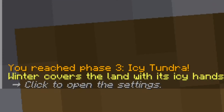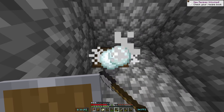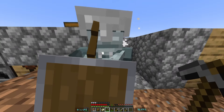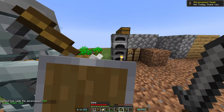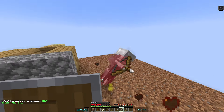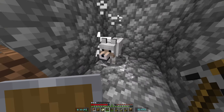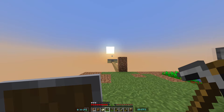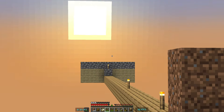We're getting another upgrade — level phase three: icy tundra. We can get a bunch of snowballs like this. Oh shoot — I got them to fight each other. Yo, we got a wolf! It seems to be becoming night now. Hopefully that mob grinder works.